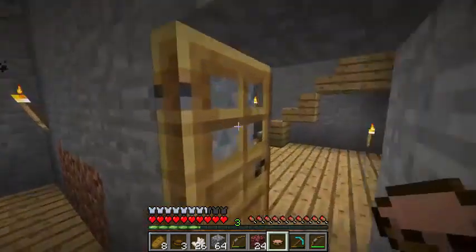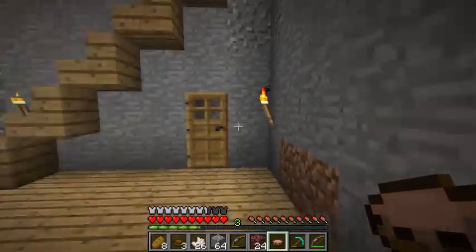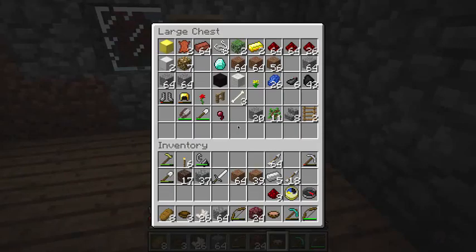Glowstone dust — you can craft that into glowstone blocks. And as you can see, that made glowstone.